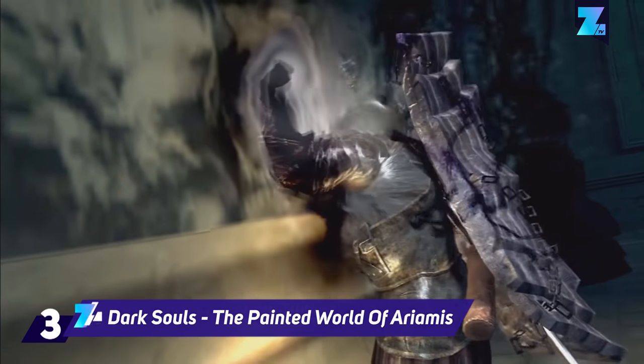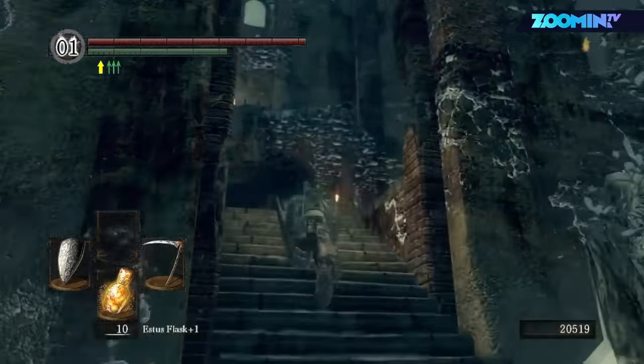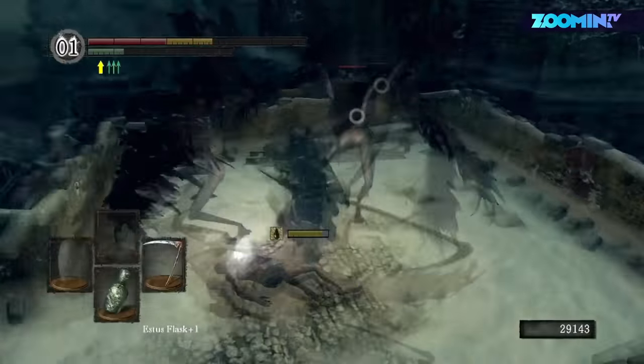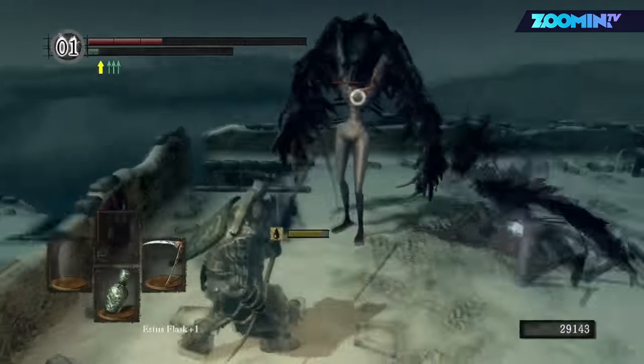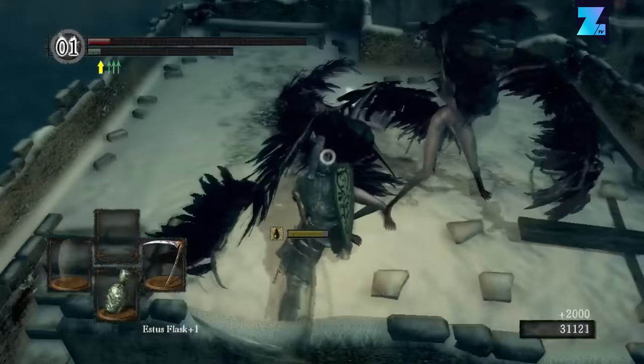Dark Souls is filled with secrets, so of course it has a hidden level. The Painted World of Ariamis can only be accessed through a giant painting on the wall if you have the peculiar doll. Be careful what you wish for though, since escaping this secret level is even harder than finding it.